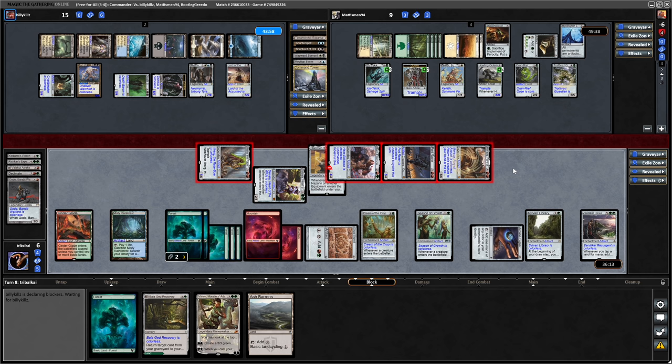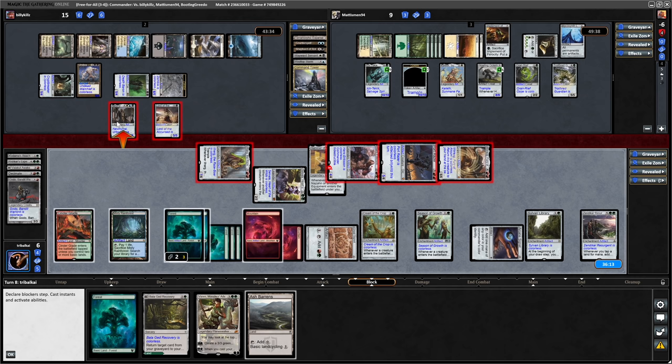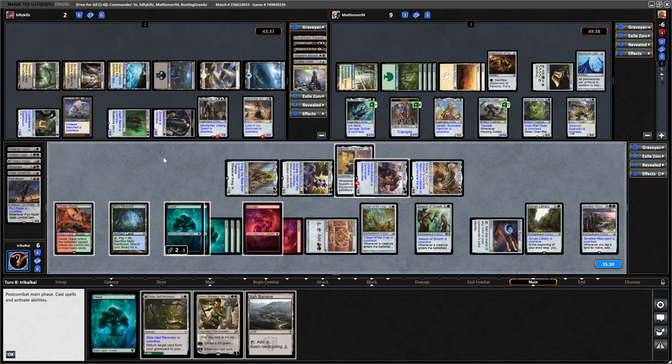We're not winning this one either way, because Kills has us on the ropes, and Matismen can probably just get us on the swing back anyway. But we've got to see what we want to do with this Hans Eriksen list - it just took us a little while to get going. That blocks Hans Eriksen and the commander blocking the Port Razor. So a bunch of plus counters go around. We knock Billy Kills down to two. It's probably Matismen gets rid of both of us, so we'll give Billy Kills the chance to wipe the board.